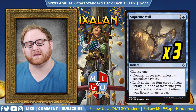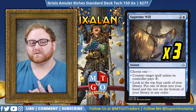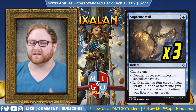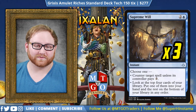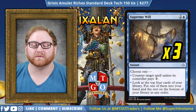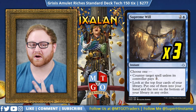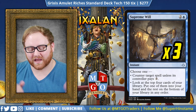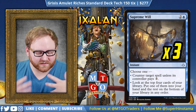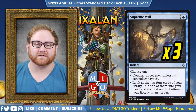Moving on from Bontu's Last Reckoning, we have three Supreme Will. This is a great card to counter some spells and a great card to dig through your deck — supremely great at doing that. There are only three because four feels like a little too much. Supreme Will is going to be digging for our Search for Ascanta, our Revel in Riches, our Primal Amulet. We can stabilize our strategy, keep killing our opponent's creatures, and continue moving the game plan forward.